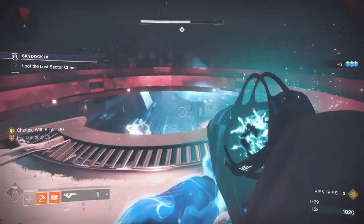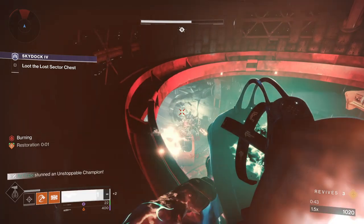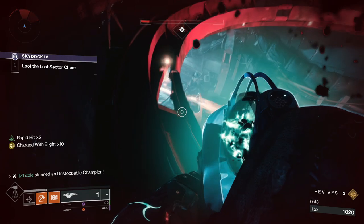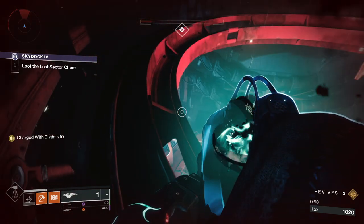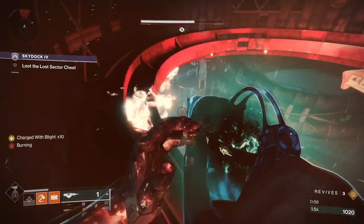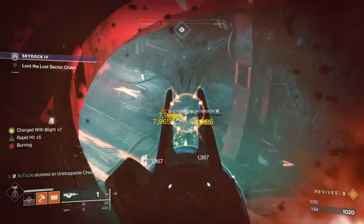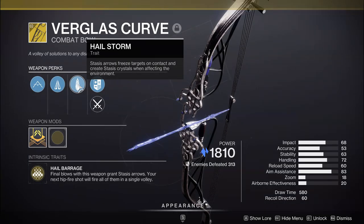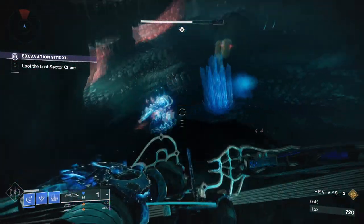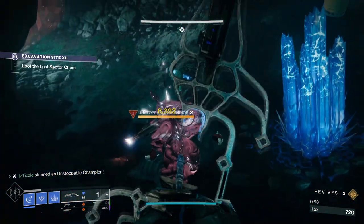Touch of Malice is capable of stunning an Unstoppable so long as you land some crits first. Landing crits allows you to shoot a Blight Wave, and this will stun the Unstoppable. It also weakens the enemy to damage from Weapons of Sorrow, so once it's stunned you can lay into it with Touch of Malice — though you may die because of the damage you take. The last one in the kinetic slot is the new Stasis Bow Verglas Curve. As long as you've gotten at least one kill with it, you will have a Hail Barrage that you can hipfire to form Stasis Crystals and freeze the champ, then shatter it to stun.